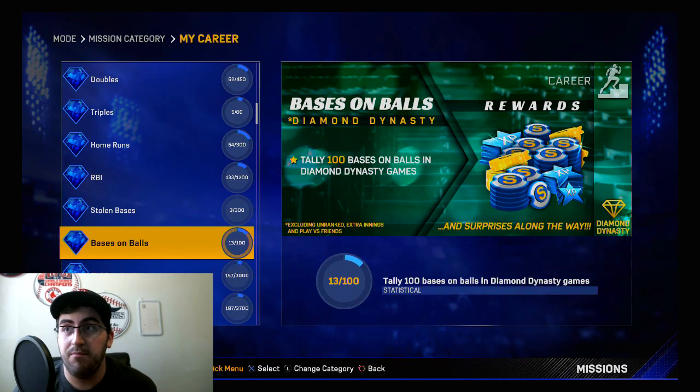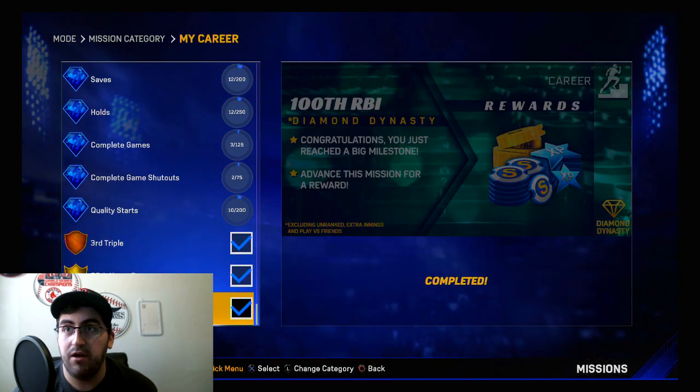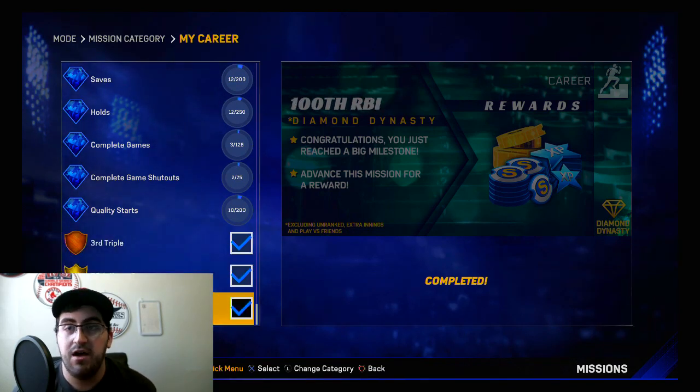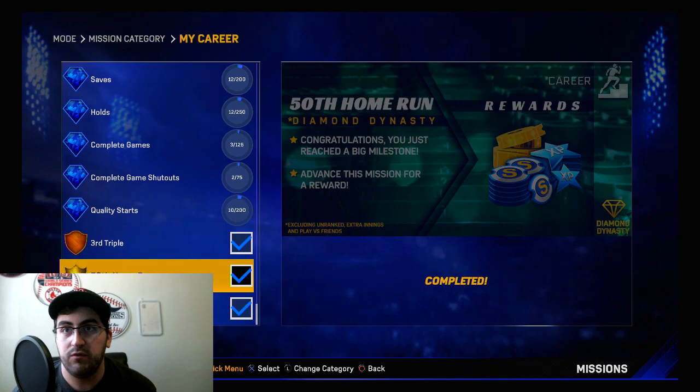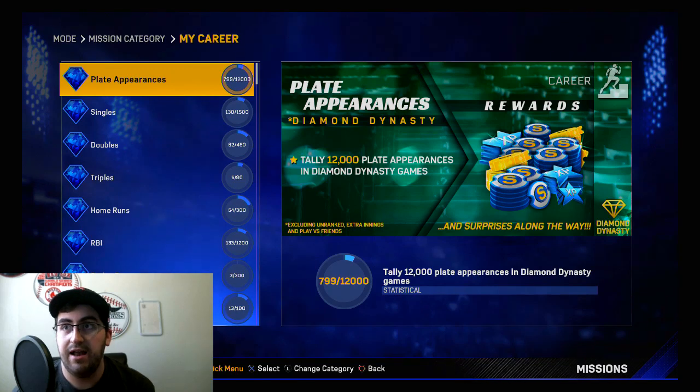There might be something for base on balls for somebody or something like that — who knows? It's really cool how they kind of just randomly show up, and random rewards show up too. For my third triple I just got some stubs. For my 50th home run I got stubs. For my 100th RBI I got some rewards as well. So just randomly check this probably every day — if you play for a couple hours, check the My Career page and see if you got anything unlocked.